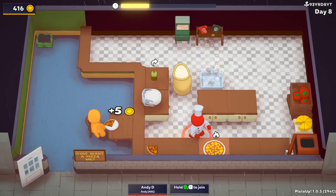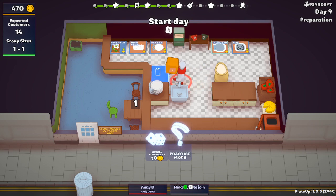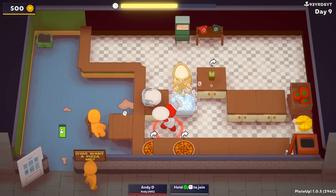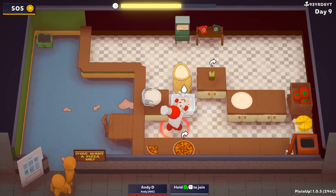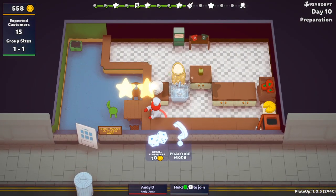Day 8 continues that chaos before I have a quick reorganise, completely cutting me off from more than half my kitchen. I thought I had a bit too much space. Day 9 is when the pinch really starts, with a pretty much constant queue outside as the customers start to pile up. Thankfully, no new recipes and individual dining means the table clear is very easy, and I manage to get through day 9 despite the queues.